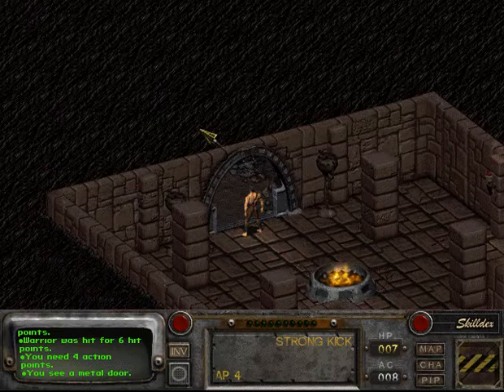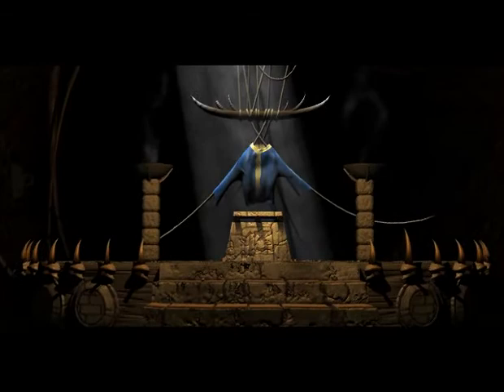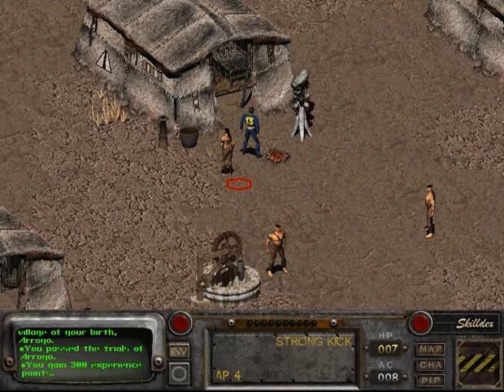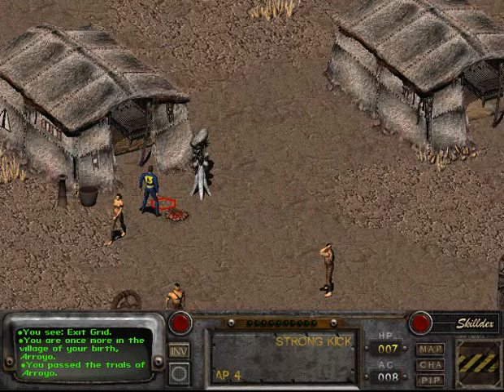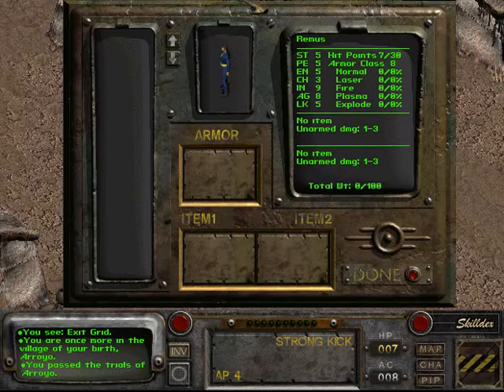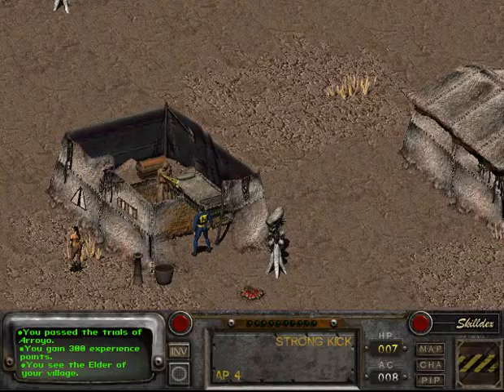Remus is proving himself worthy and is allowed outside. You pass the Trials of Arroyo — you gain 300 experience points. You are once more in the village of your birth, Arroyo, which is all too familiar for Remus. Looks like we've got the Vault 13 jumpsuit on. Remus isn't really too sure about that. Let's go talk to the Elder of the Village.